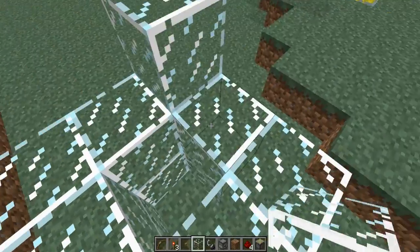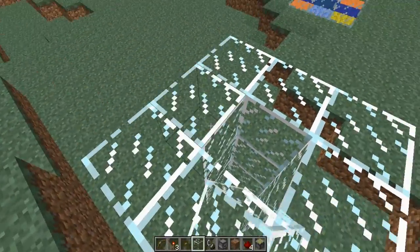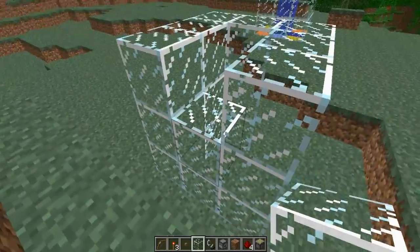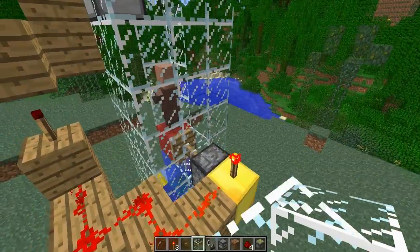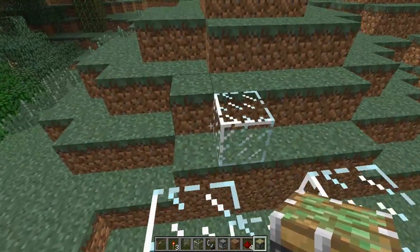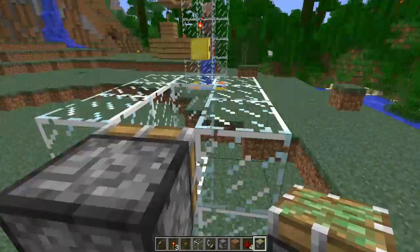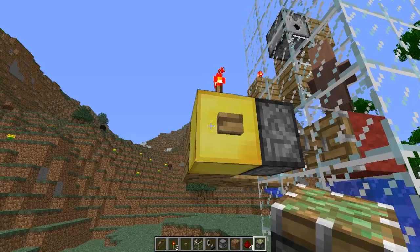I actually came up with this last night or early this morning when I was watching Craz's live stream. You need a piston — the best way to do that is to place a block here, grab the piston, and put it there. Then you need to get the gold block button.